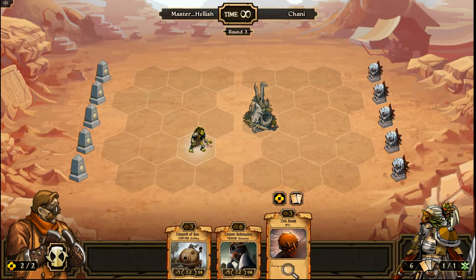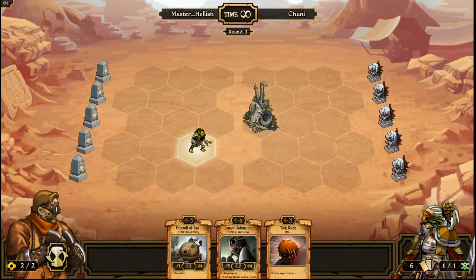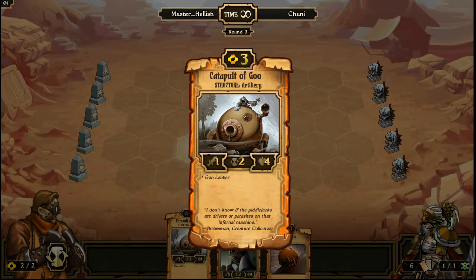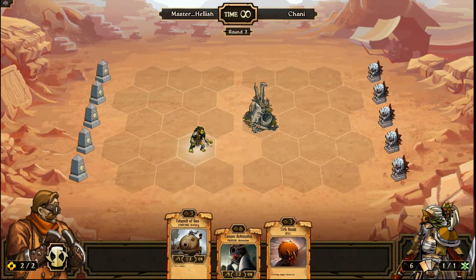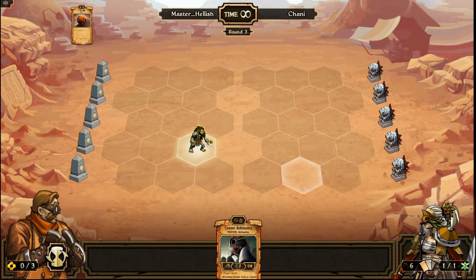What have we got now? A spell — destroy a target structure. Yes! I want to use that. So we can either burn our spell and place this artillery structure, or we can burn the artillery structure and use that spell. That's got three health, one attack. We'll burn that and then use this spell to get rid of his structure, and we'll see how he plays from that. End the turn.